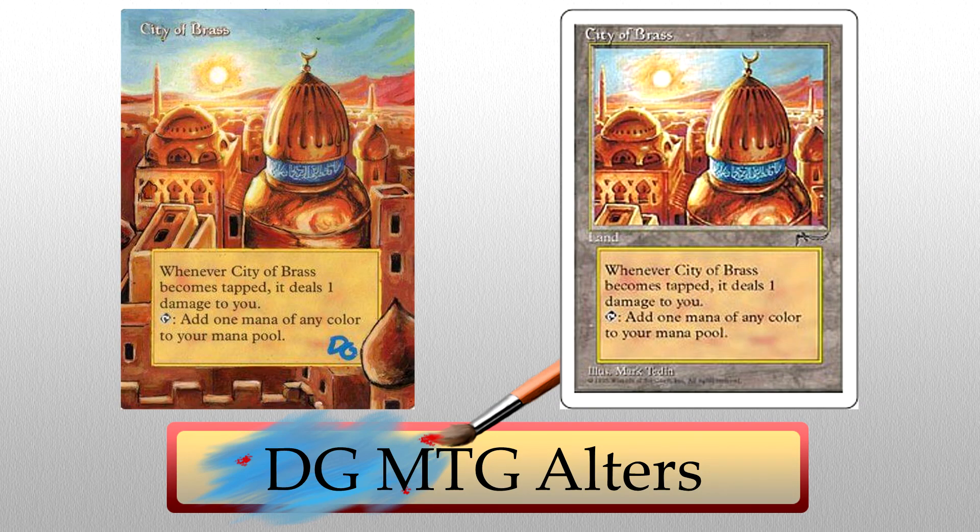DG's second piece is this masterfully extended City of Brass. Now, don't get me wrong, I love an extended cityscape as much as the next guy, but what really got me — the sky. Look how seamless that transition is from the original art to DG's work. Are you kidding me? Absolutely amazing. I always loved the classic City of Brass art, and this extension does it justice, to say the least. Very impressive. Really can't get over that sky, and those mountains. So good.